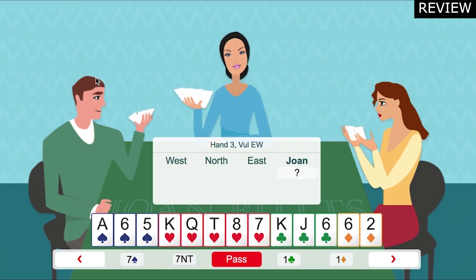You have a five card heart suit and an opening hand. Thirteen high card points and an extra point for the length in hearts, so open with one heart. Over the spade overcall, partner's called two spades.